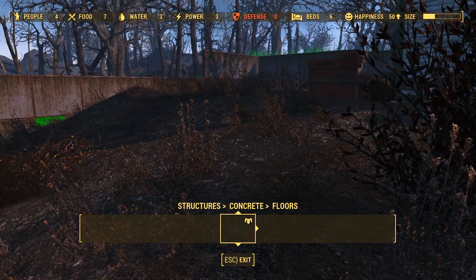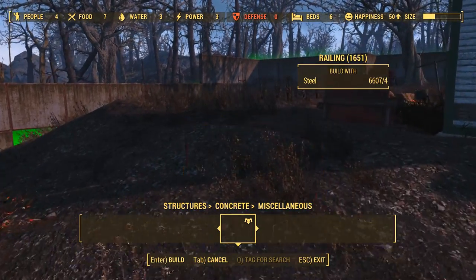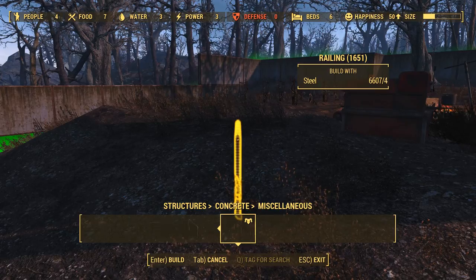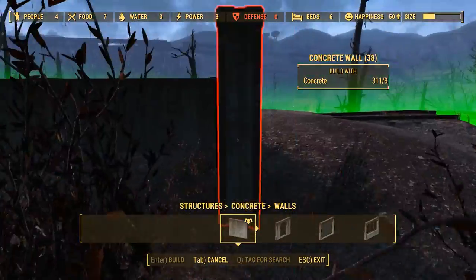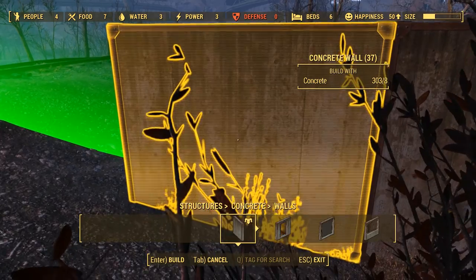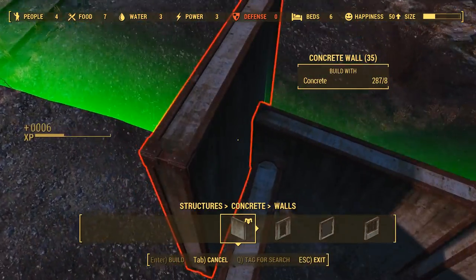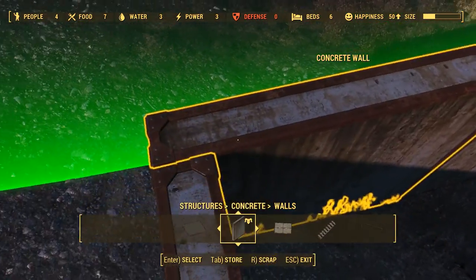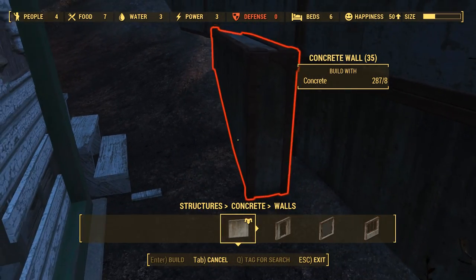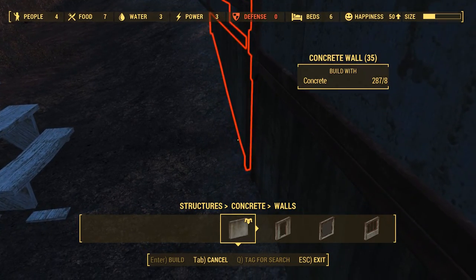Let's go back to Structures, Concrete, Walls. There's a roof out of concrete? Concrete stairs are going to look cool. I think that railing is listed under concrete but it's steel. We're here for the walls though. Let's just finish the connecting walls off — these are clearly the most important ones. Is this going to connect perfectly? It connected perfectly even though it didn't snap. That was weird. Happiness is going up in this place because of the beds I put down.